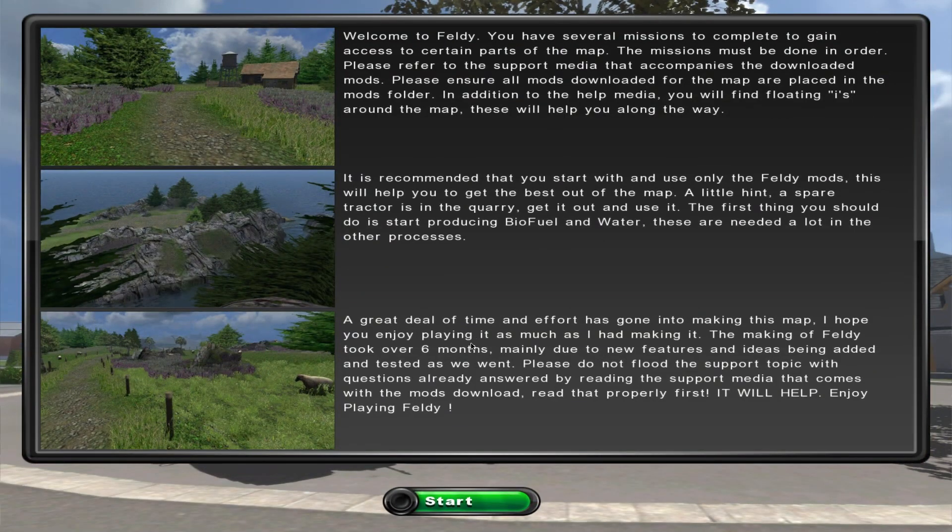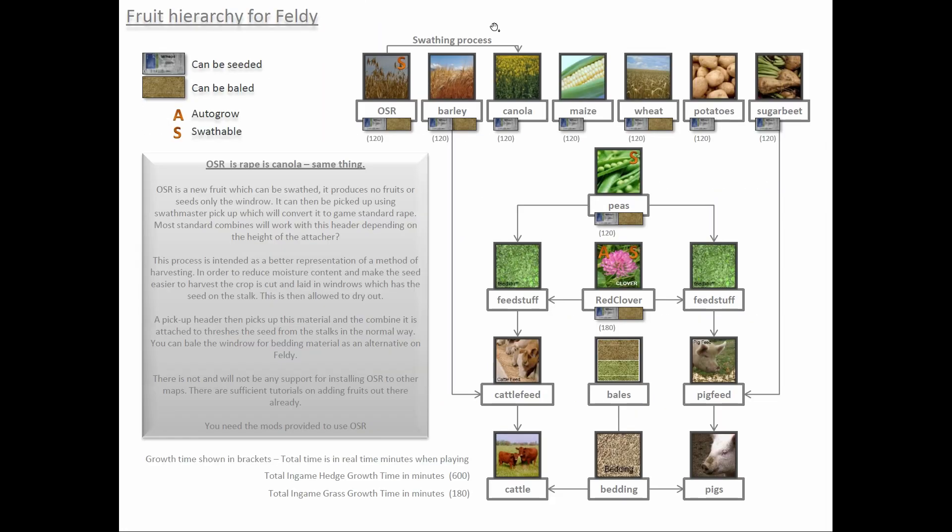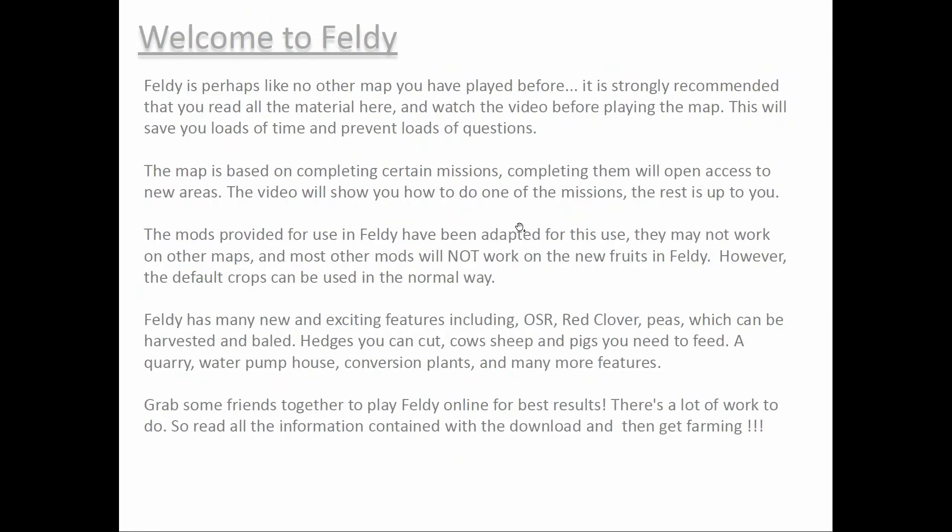One of the cool things — actually a necessity, not just a cool thing for this map — is that Farmer Yip painstakingly made a PDF file that has narratives in it, helping you know what to do on Feldy: where to go, how the processes will work. It comes inside the map, and it's a 51-page manual on how the Feldy map works.